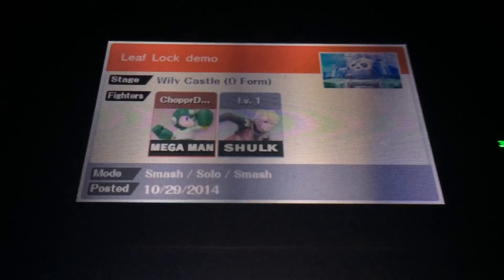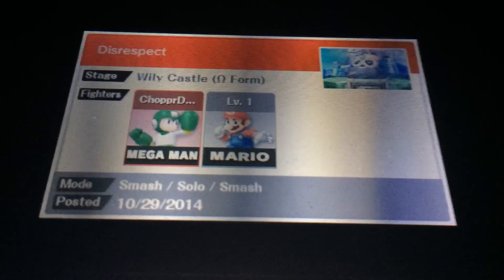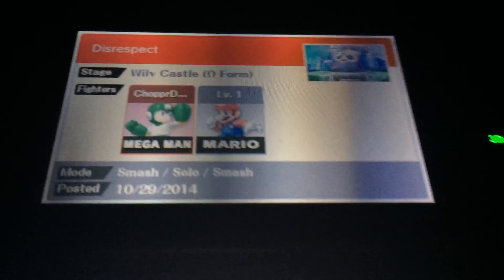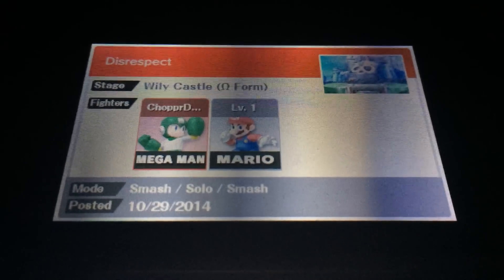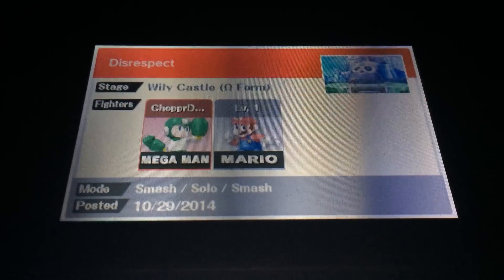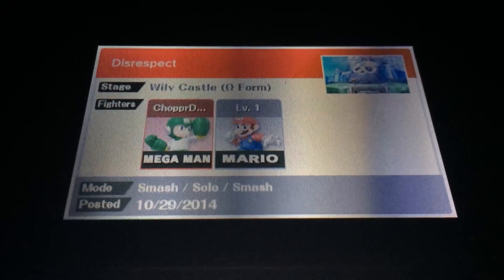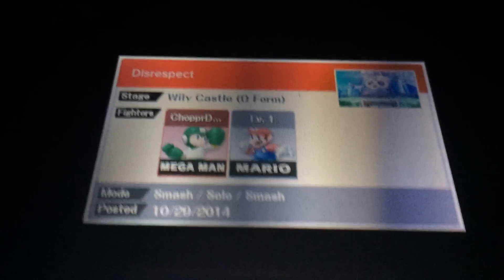That's the leaf locking setup — I think that's the best setup I could find to get into a leaf lock that Mega Man can do. Unfortunately it's not a perfect combo. Next I'm going to show you how to do a zero death, which involves basically doing the same sort of thing but off stage, and it works against a lot of the cast — not all of them, as some of them have too good a recovery, but others don't.